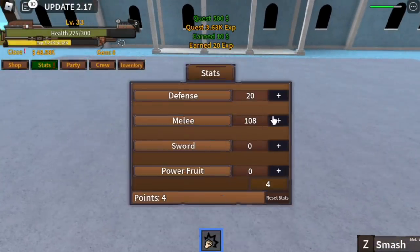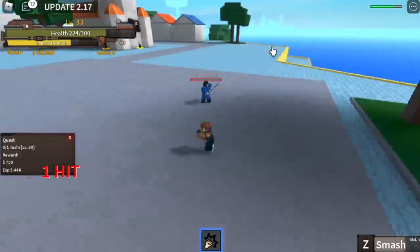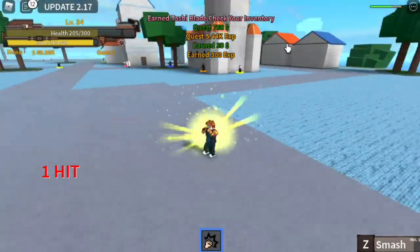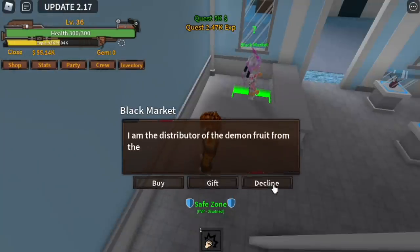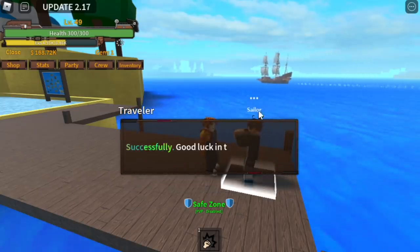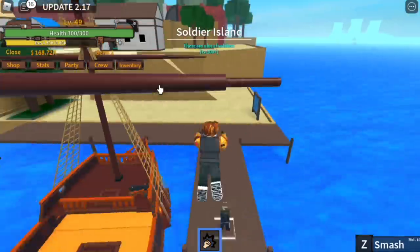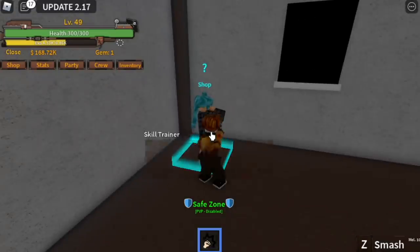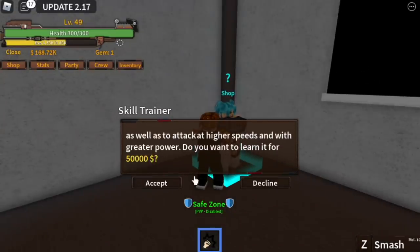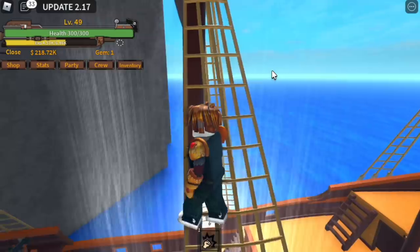Stat check at level 33: 20 defense, 108 melee — we're gonna add 4, making it 112. Now, Tashi. When you reach Tashi, even with the smash you can defeat her. Make sure to grind lots of chicken quests in order to reach 200,000 belly in-game, because you need to buy two things. You can buy the galleon, but it's not needed — you can still use the rowboat. Off to the Soldier Island to buy the Soru. You really need Soru. That will cost you 50,000.